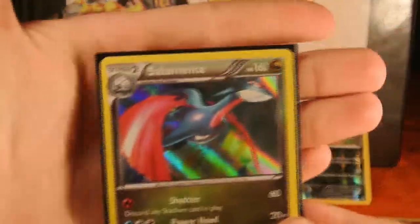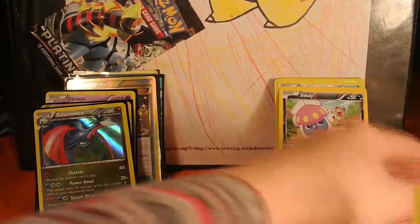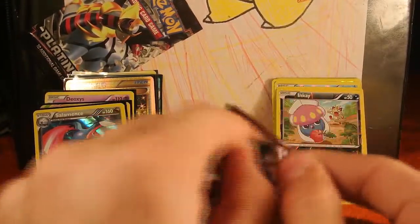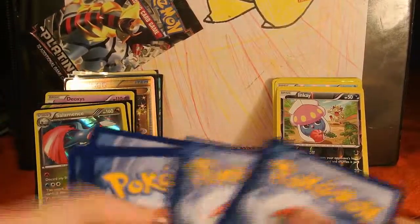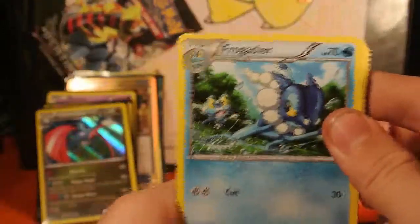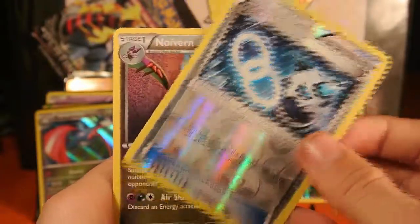Alright, our last and final pack for these packs — it's gonna be some Breakthrough. Come on, pray, praise the lord — Peaches almighty, come down, bring your luscious little feathers upon us, give us some good pulls, Peaches, please! Code cards on right again, sweet — three from the back. Alrighty, so we have a Froakie, Swoobat, Gogoat, Chespin, Zorua, Froakie, Sonover, Cacnea, Bricksy Spirit Link, and our final card is a freaking Noivern!